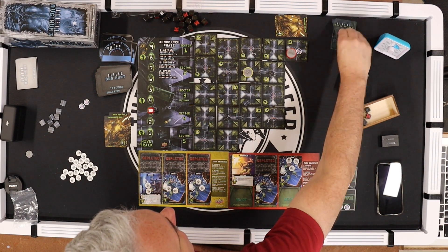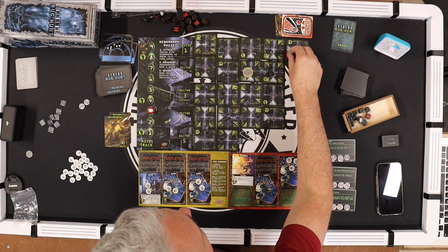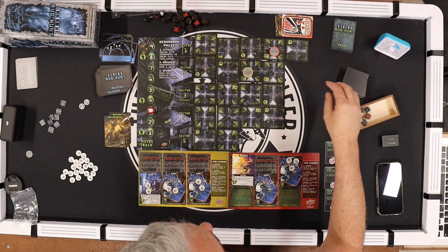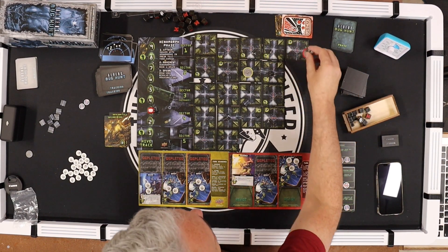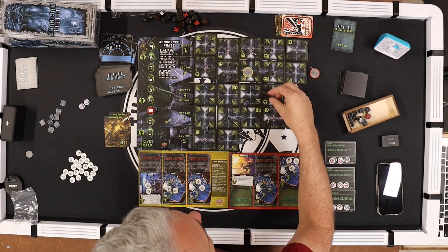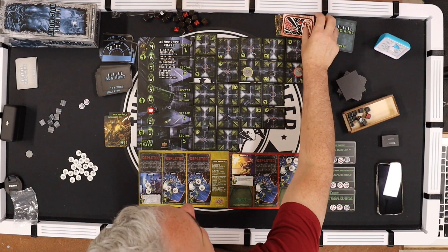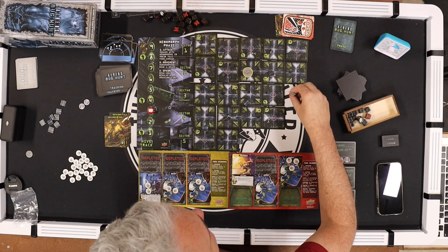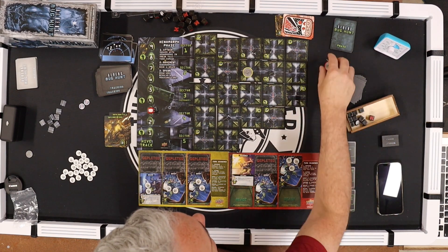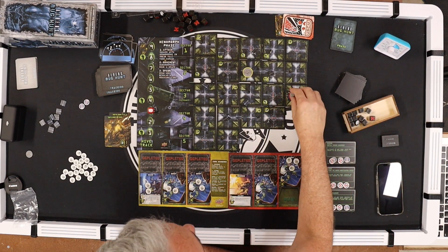She moves here for two — nothing but one alien. She fires at it and kills it. That bumps the tracker, triggering an attack — nobody to hit. Spawn: three at sector four — one two three — and three at sector five — one two three. When you run out of dice you place them at the next open space. Only about five dice left.